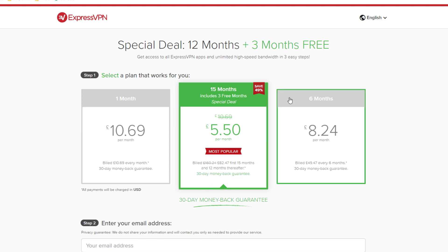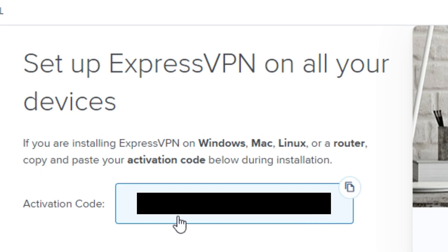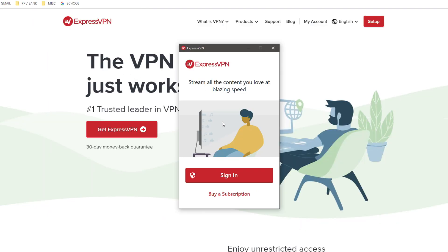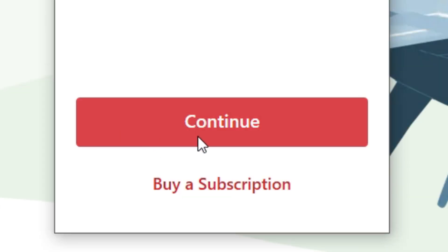Go and buy whichever package you'd like, then click on Download. You'll see your activation code here — copy that, as it's available on loads of different devices. Once it's downloaded, click on it. There'll be a Windows security pop-up and then it'll begin the install. You'll get a sign-in screen — click 'Sign In', handle another Windows security pop-up, then paste in your activation code and hit Continue.